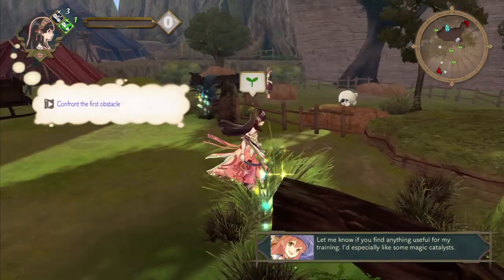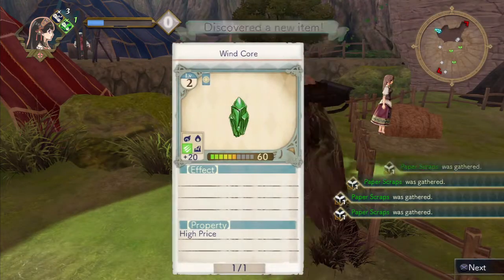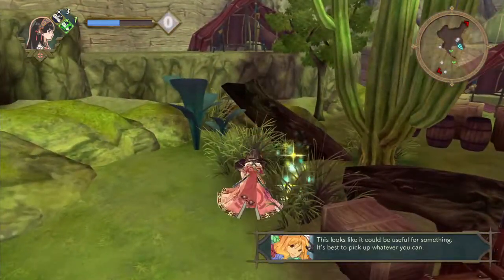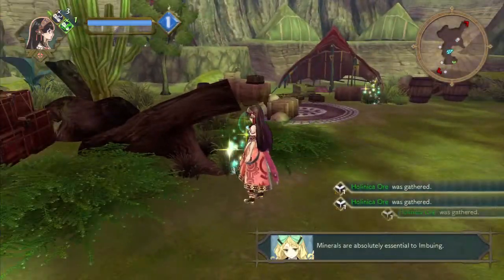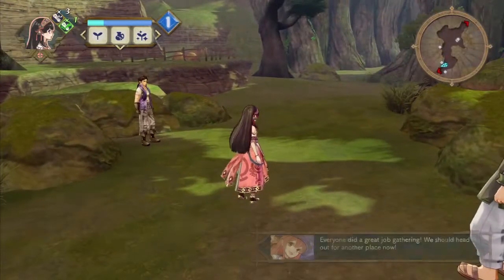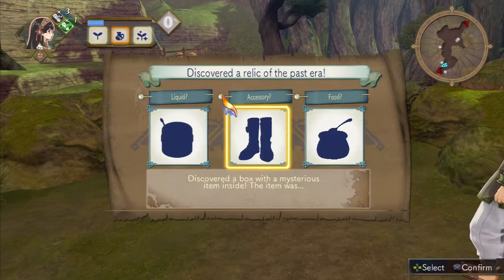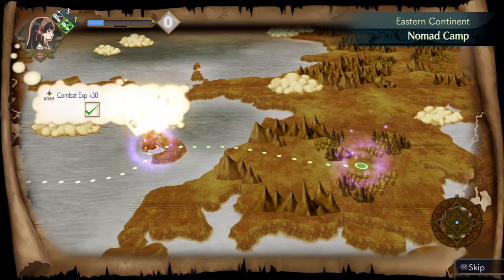I'd especially like some magic catalysts. I guess that's the first time we've gotten a windcore. It's best to pick up whatever you can. Minerals are absolutely essential to imbuing. The air around here seems different from usual. Everyone did a great job gathering. We should head out for another place now. Alright, so let's keep making our way over to Favre Village.